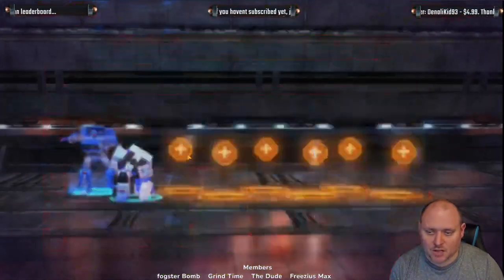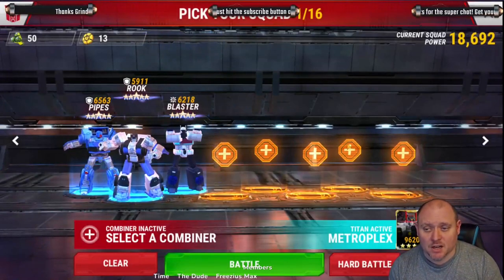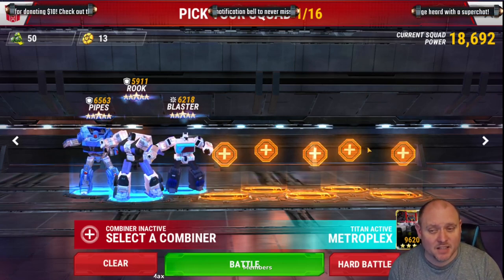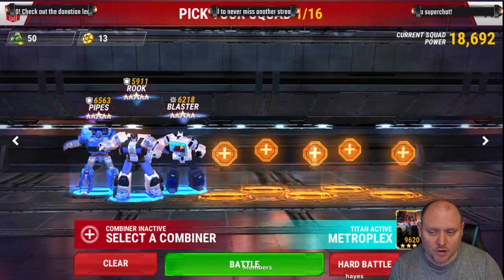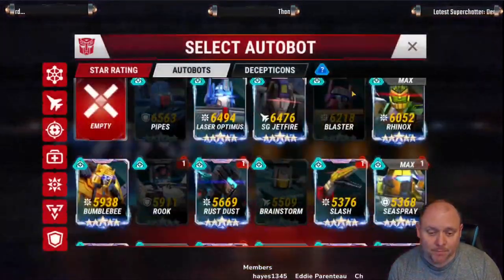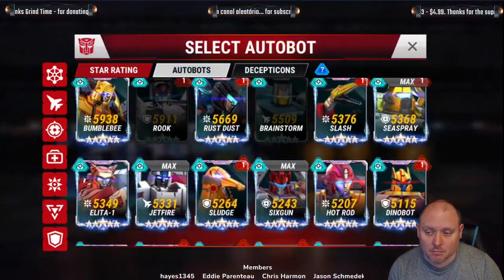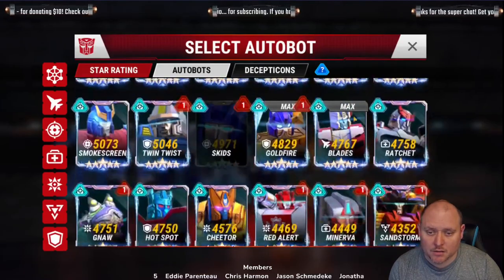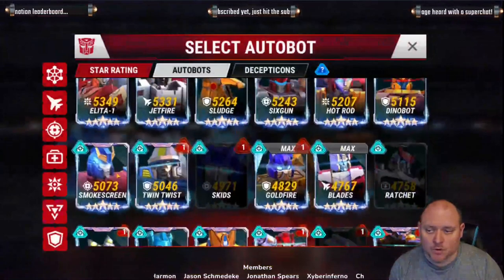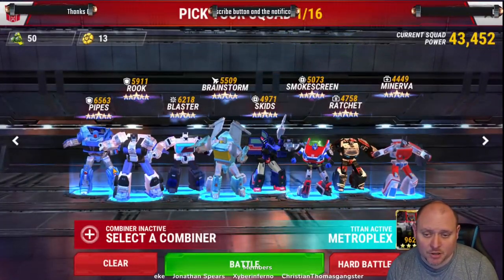What I was testing was using three tanks, and I put Blaster back in again — I did take Blaster out. My team and I put him back in. I'm debating going for Ironhide and putting him in instead of Blaster, with Quintus — that's the long-term plan. Then we've got Brainstorm, Skids, two healers — Ratchet and Never — and Smokescreen. That's the kind of team I've been running.